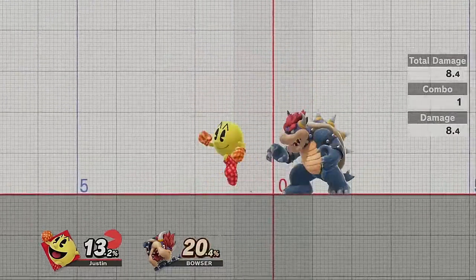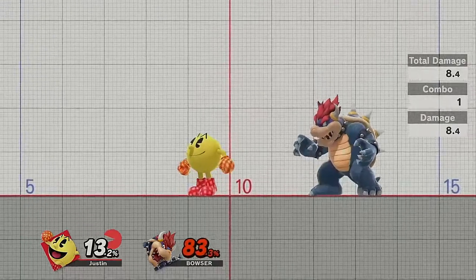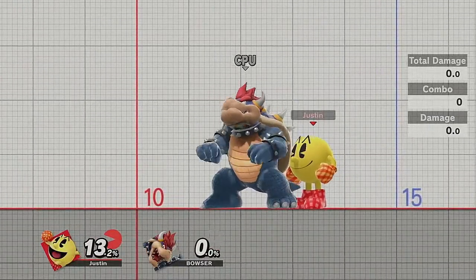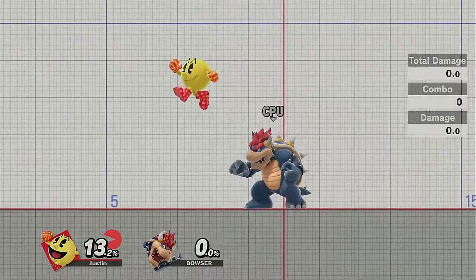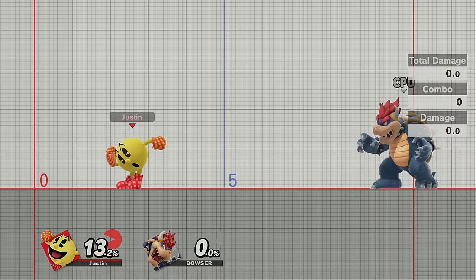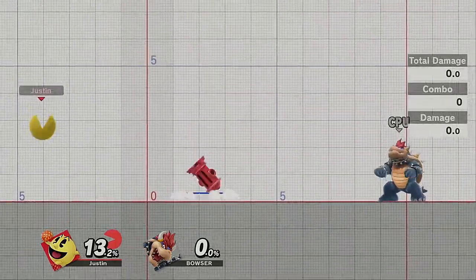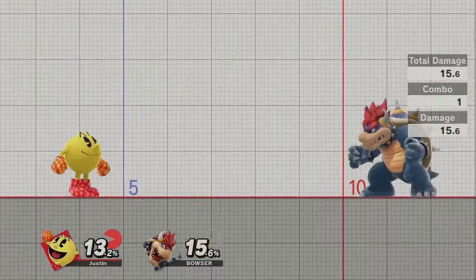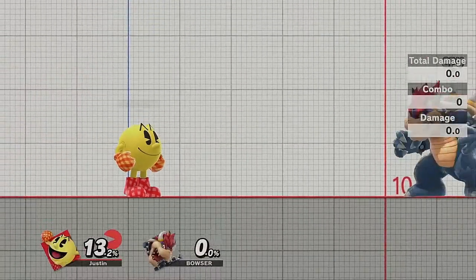Back air has fairly okay range with a weak hit and a strong hit. The strong hit does about 14 damage and the weak hit does only eight, so be mindful of which you get. The weak hit is better for comboing, and the strong hit can kill at high percents. Back air is also really good for doing barely enough damage so it doesn't knock over the hydrant but makes it so that the hydrant can be knocked over by any other attack — so you can back air and then fair or up air to send the hydrant at a nice angle.